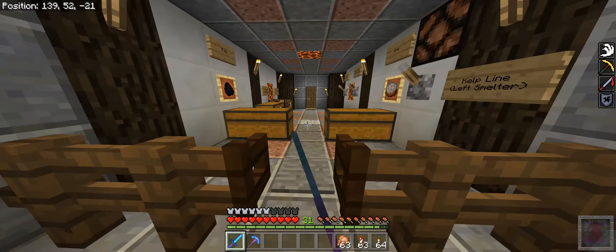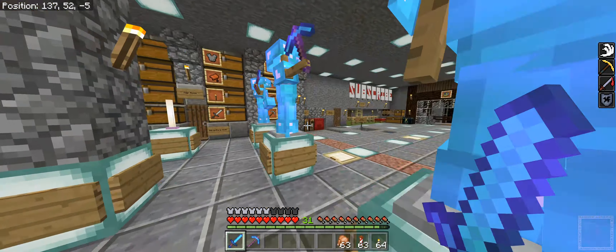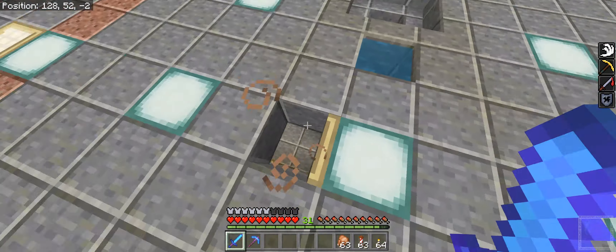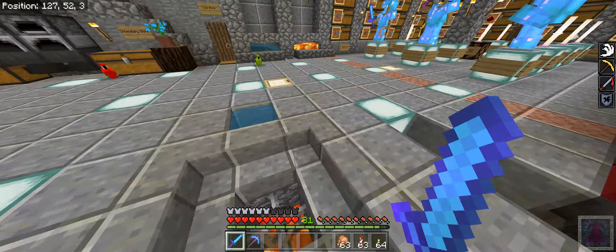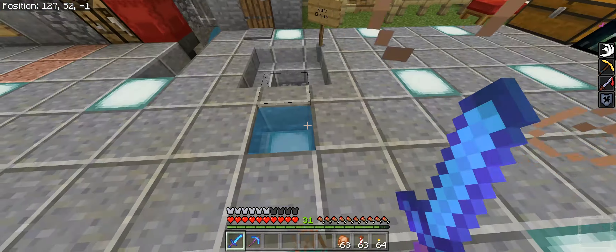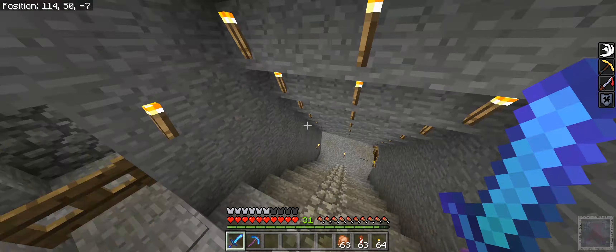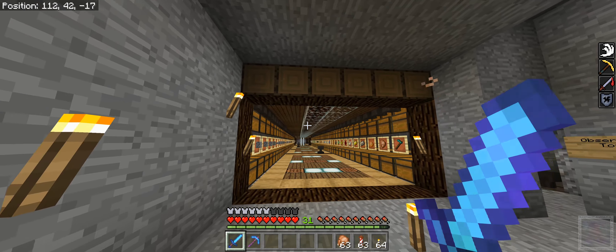Here we are in our super smelter. The items will pass through here into the main chamber of our base — there's a little hopper line that runs underneath here. From the area where it comes from our farms, all the systems come into the sorter and get pushed down into these chests. Actually, while we're up here — new blocks are available at 1.9. I've redone this and gotten rid of this block; these are actually stairs that are upside down because I forgot you can waterlog them. So our infinite water source doesn't bulge out anymore thanks to the stairs.